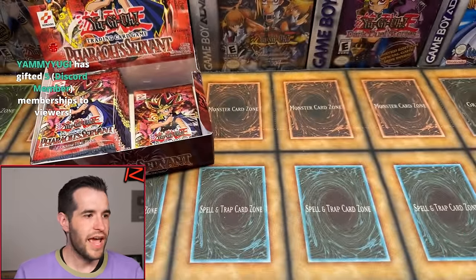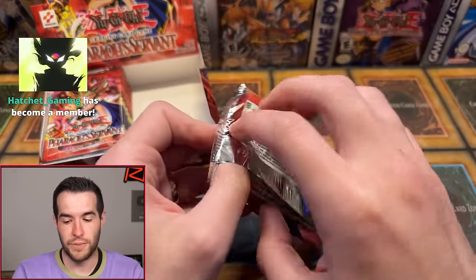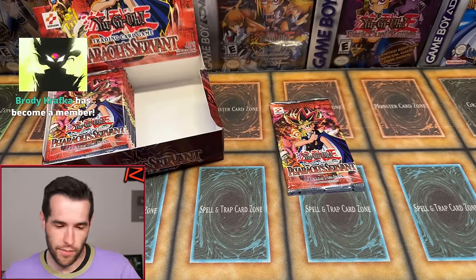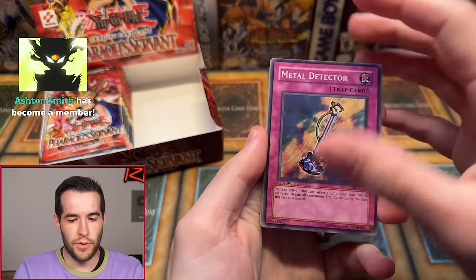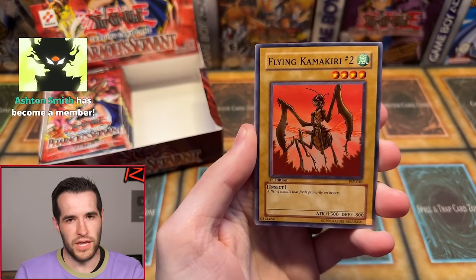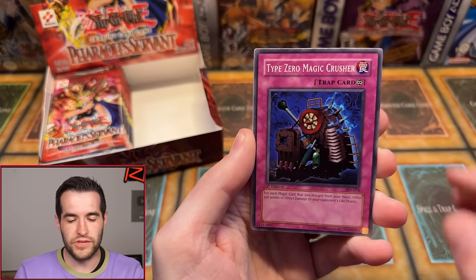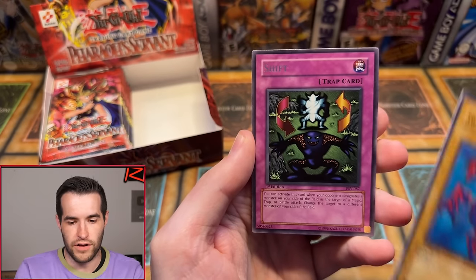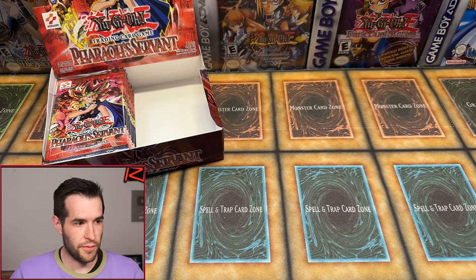Austin M with one pack. Yammy, what's up! Thanks for the five gifted subs. First Edition, last pack — this one's for Austin M, two different Austins confirmed. Metal Detector, Flying Common Carry, Guido, Infinite Dismissal, Rain of Mercy, Type Zero Magic Crusher, Inspection, Twin-headed Fire Dragon, and we have Lucia. So three foils on the first half, which is pretty normal — you usually get three on one side, three on the other.